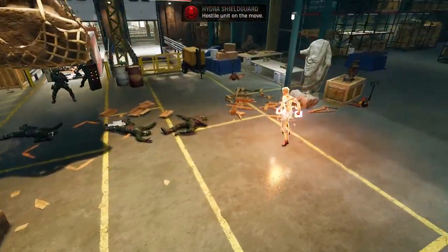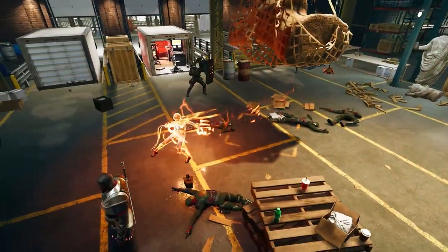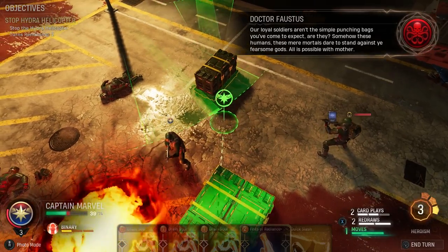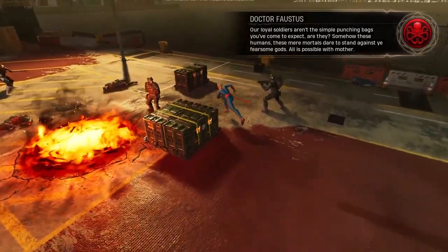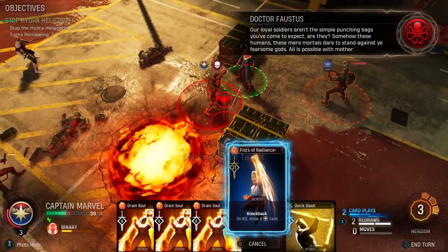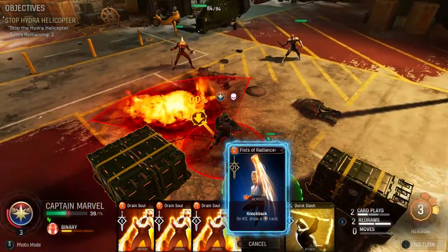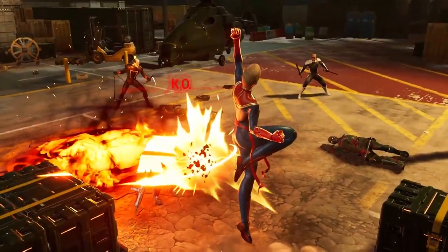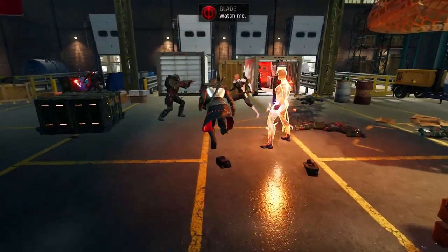While your party can only move one character per turn, certain cards will move characters to specific spots on the map, denoted by a green mark on the floor. Sometimes, settling for a weaker card to gain better battlefield position can be a smarter play, given how many powerful skills will hit all enemies in a line. Environmental interactions often require you to be lined up correctly as well, so always be thinking one step ahead.